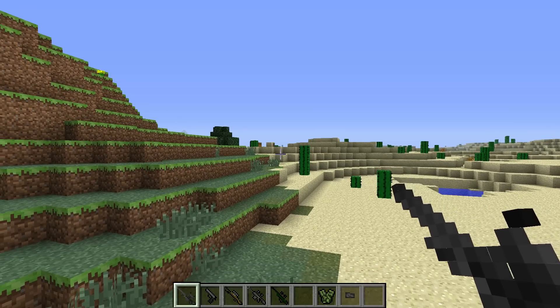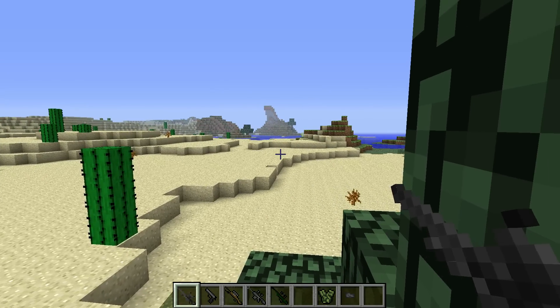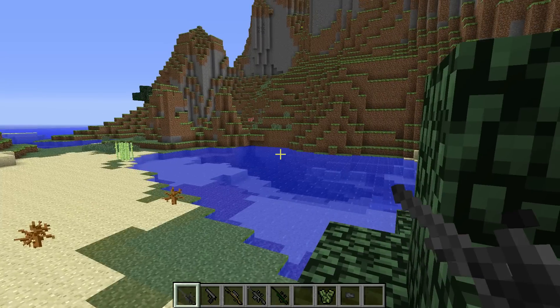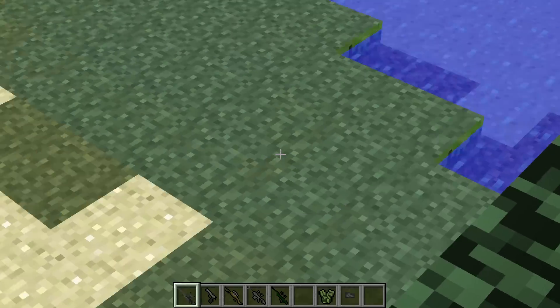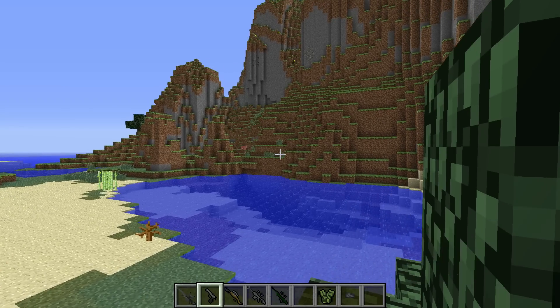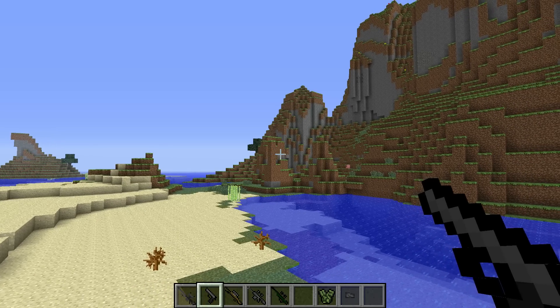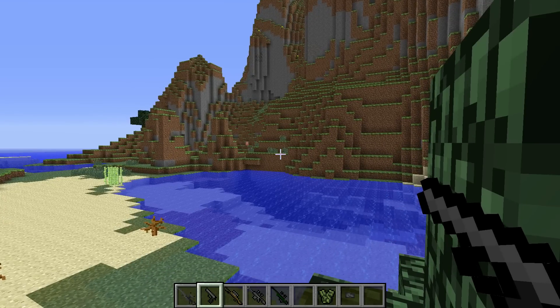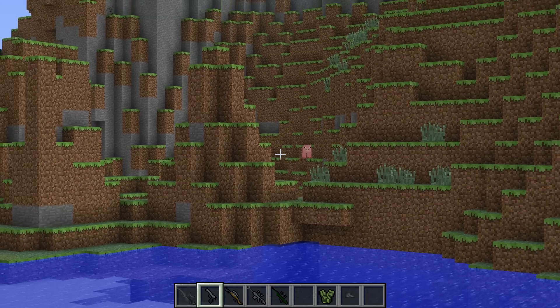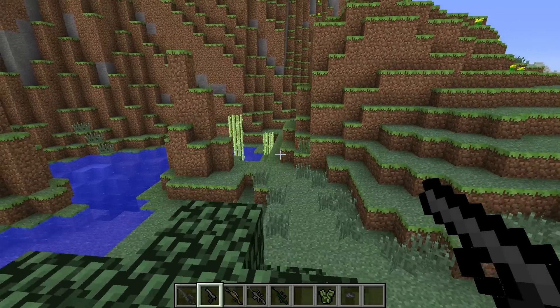The next feature — you guessed it — zoom. To use zoom, you just press R and it stays on. If you want to turn it off, just press R again. Zoom will work on all the weapons, including the pistol. Ferrello has said that in more updates he will figure out how to make it so you cannot zoom on the pistol, because having the sniper scope on a pistol is just a little bit silly.